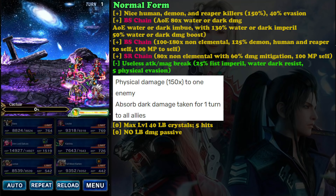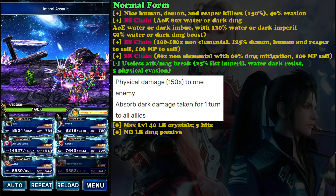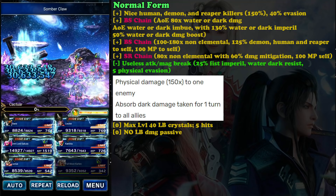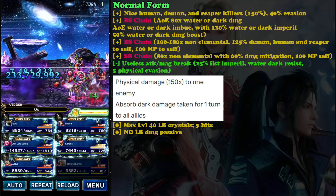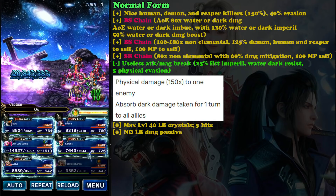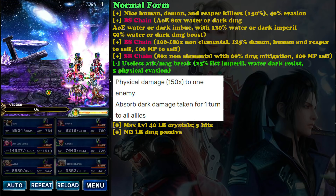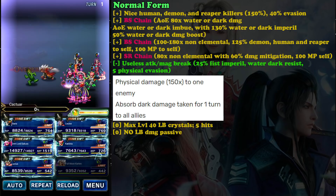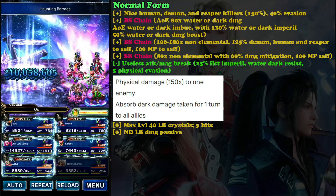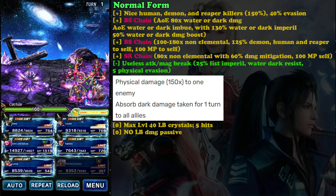Unlike Sephiroth from Grandis, you can spam this ability, which is very nice. The other Bolting Strike chain adds 125 demon, human, and reaper killer to himself - very nice. If you already have a buffer like Link or Bulwark, you probably don't need this. The damage is pretty nice at 100 times, and if you've set up from his Brave Shift form, you can reach 540 times damage per turn.